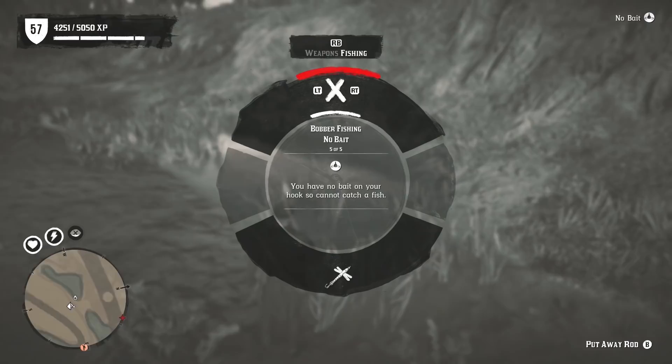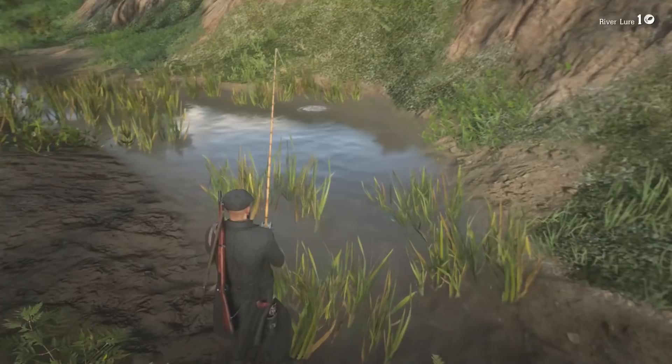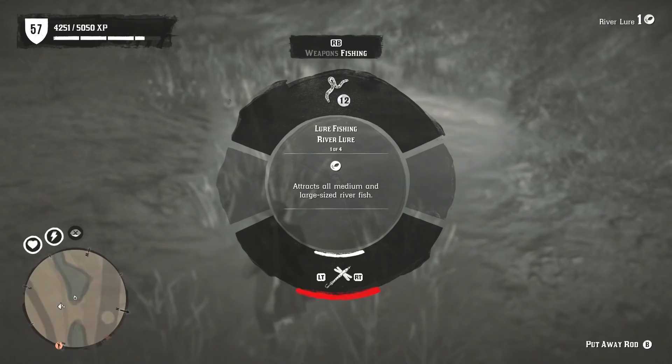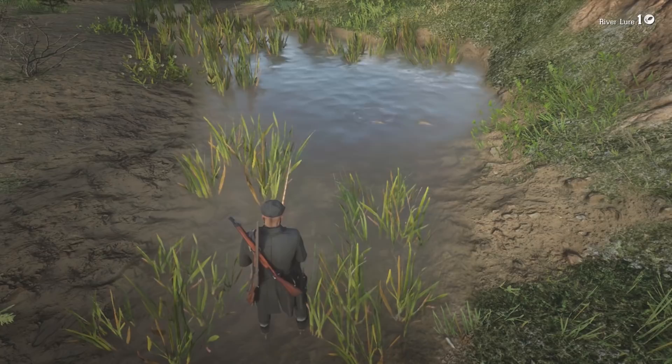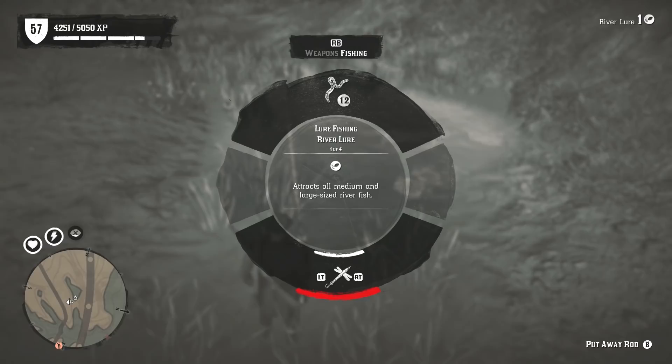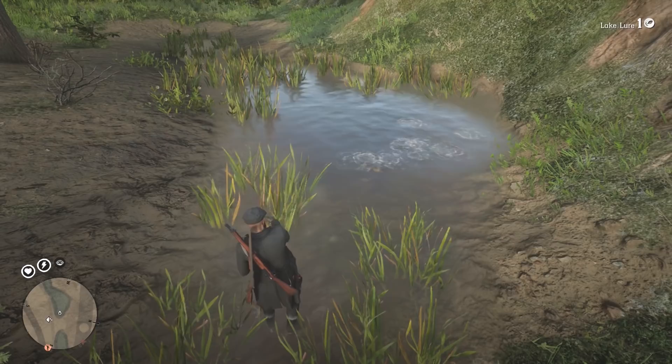What I normally do is chuck my fishing rod in, and as you can see a fish spawned immediately. But I want more than just one fish, so I keep throwing it in using my different lures — and there we go, a bunch of fish just spawned in just like that. I've got a special spin lure, a swamp lure, a lake lure, and a river lure. I just used my river lure, so I'm going to use the lake lure hoping to get a few more fish.